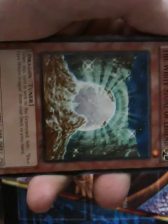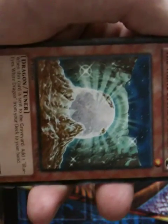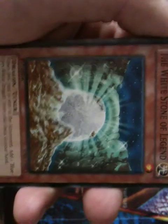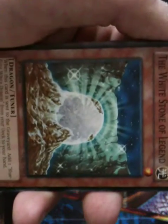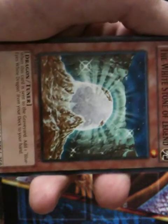The White Stone of Legend is an extremely good card that can really help people a lot. One, it's a tuner so it can help with synchro monsters. Two, its effect is extremely good — when this card is sent from the field to the graveyard, add one Blue-Eyes White Dragon from your deck to your hand. That's an awesome way to win a duel and get those cards out quickly. Very good card — I highly recommend it.